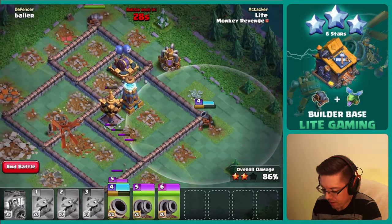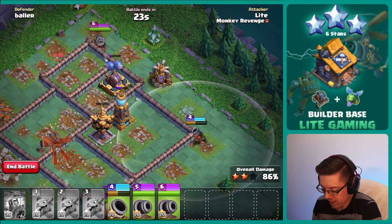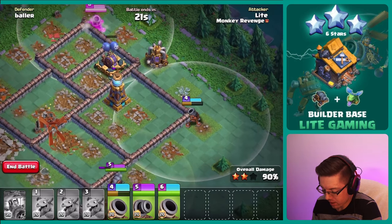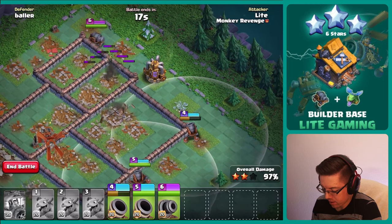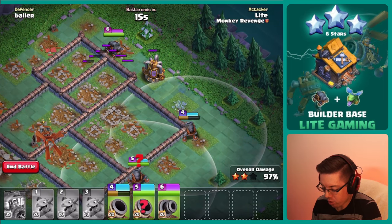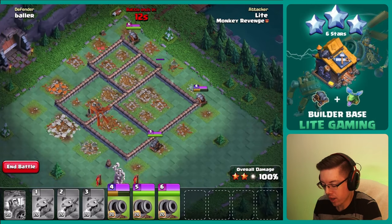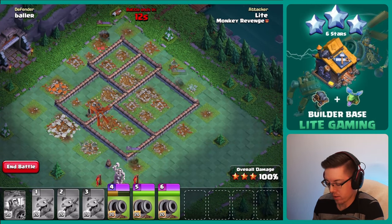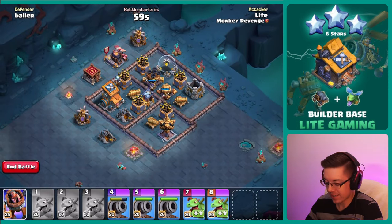Number five wants to go through the wall — we got splash onto the crusher, that is perfect. Everything is going down — we'll hold off moving the cannon carts further in case there are other giant bombs. We had a successful first hit where we have three cannon carts going into the second stage.